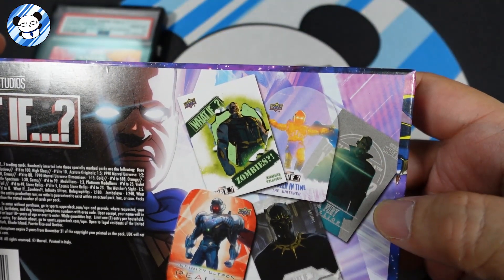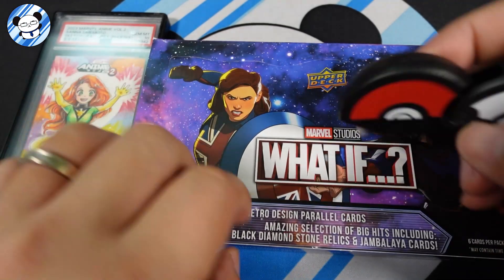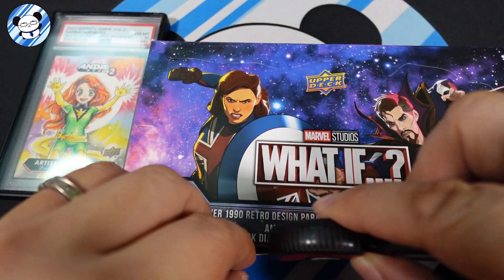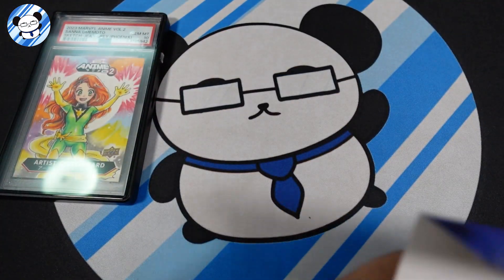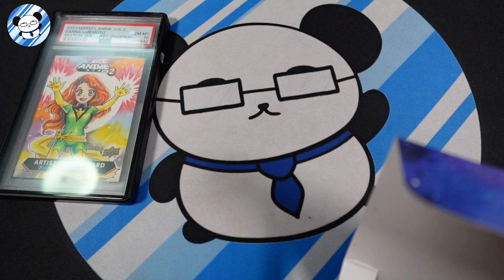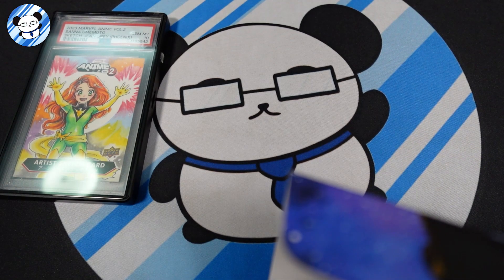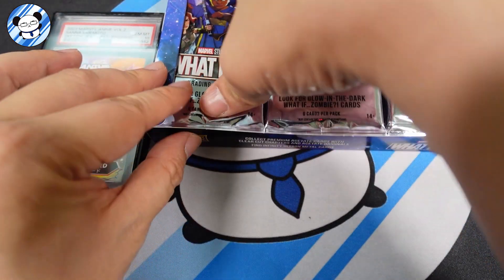The hit list includes masterpiece spectral spectrum cards. You can see the What If Zombie artwork — all that fun stuff. This is a fun break! We have Phoenix right beside us — Jean Grey should be coming soon in the next few phases. A lot of leaks say X-Men is coming to the MCU. Let's hope it's going to be a good one. Let's get started!